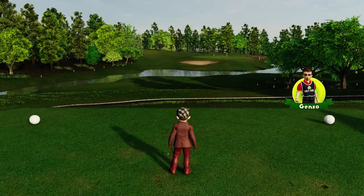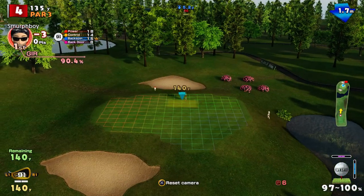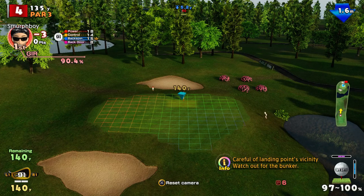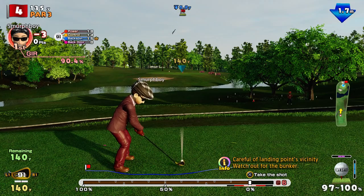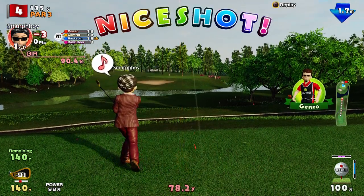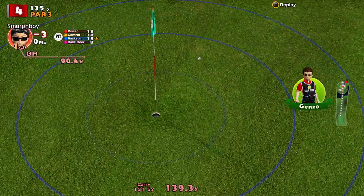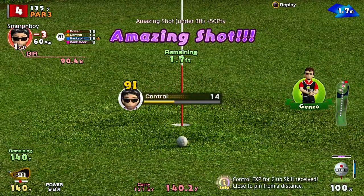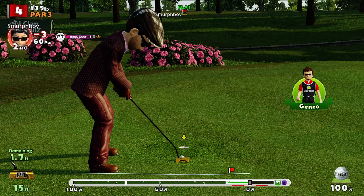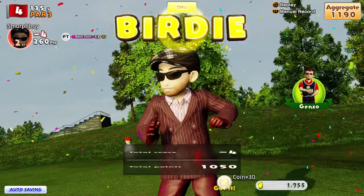Par three next, hole four. It's a par three — pin right at the back, so we've got plenty of room on the green to work with. Little bit of headwind. Somewhat unusually I'm going to play this with top spin. Nice easy birdie putt — in we go. Nice birdie. Easy when you put it a minute too far.